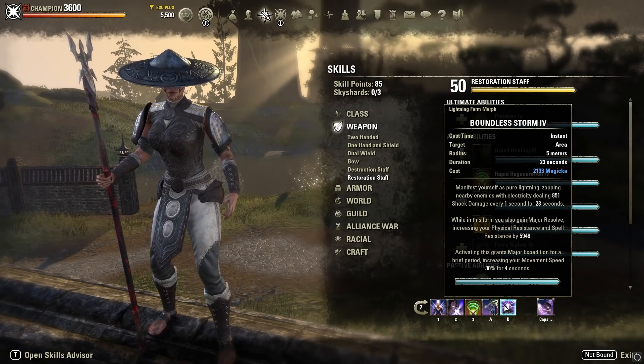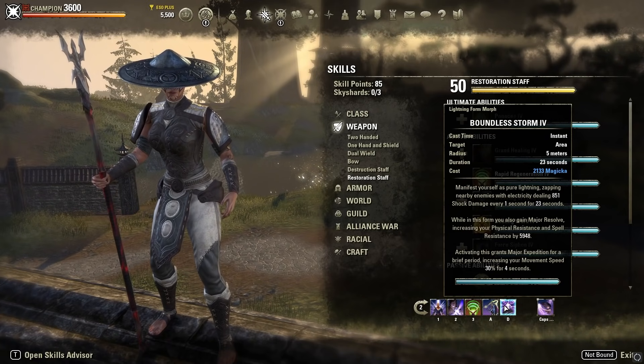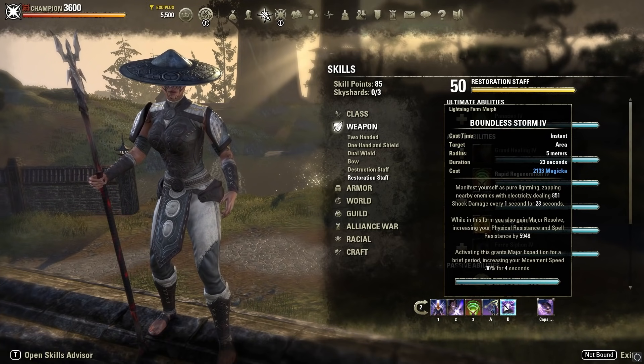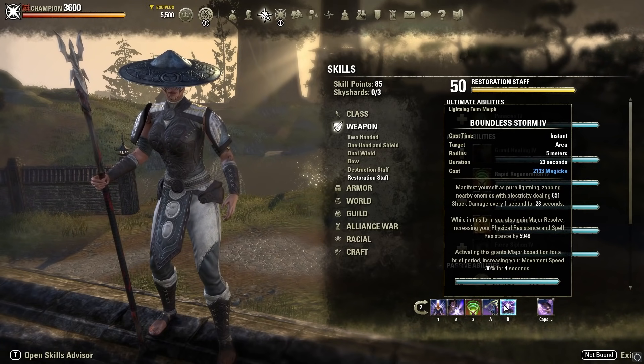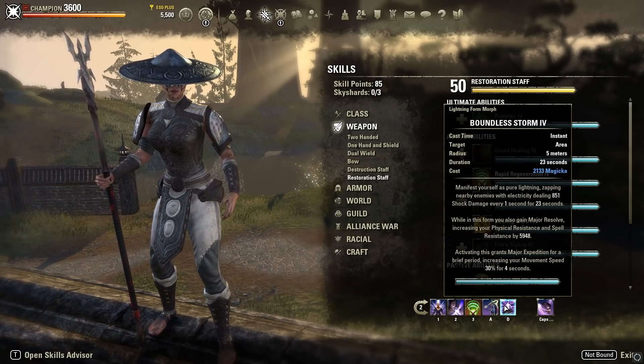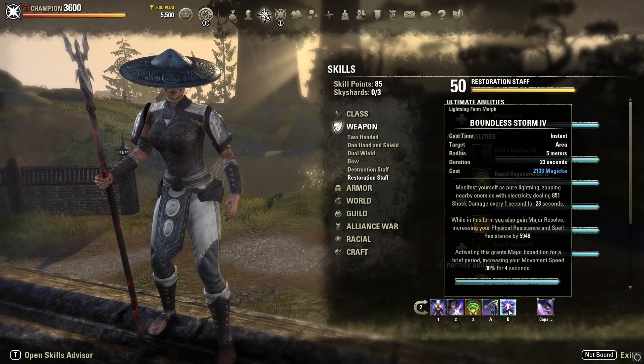Boundless Storm provides the Major Armor buff plus Major Expedition, increasing movement speed by 30%. Movement speed is very important in PvP, so having a speed buff attached to your armor buff is a great pairing. It also deals AoE shock damage to everyone within 5 meters, which procs Crit Surge for extra healing when opponents are on top of you.